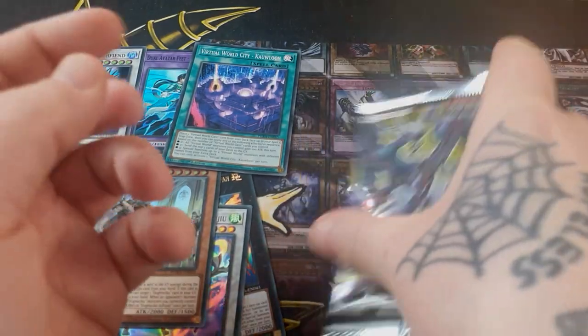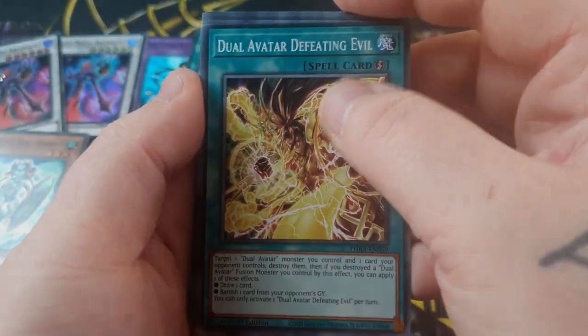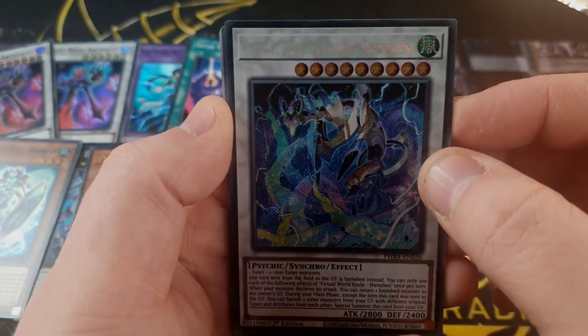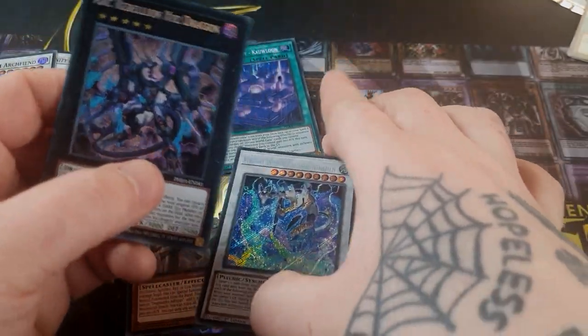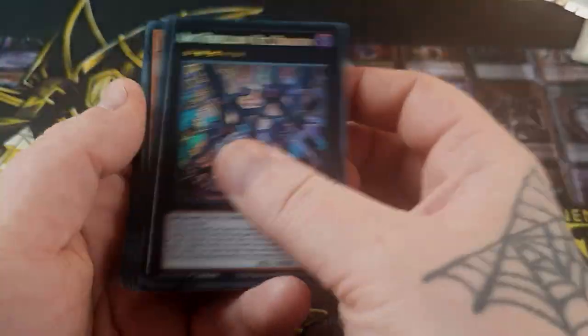We've got the first Reward City. The rest is bulk filler, and we're down to our last pack, so we'll hopefully get something good. Oh, we've got another secret! I think this is a one-off, but it's not that great of a secret. This actually looks just like the box I opened not that long ago — I got these exact secrets. So those are the pulls: two ultras and two secrets. It's pretty nice. I haven't really had much time to look at the set.